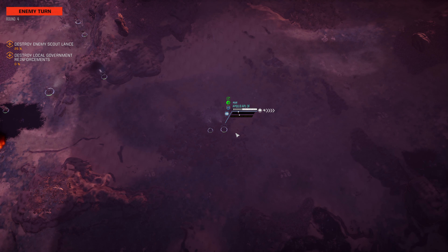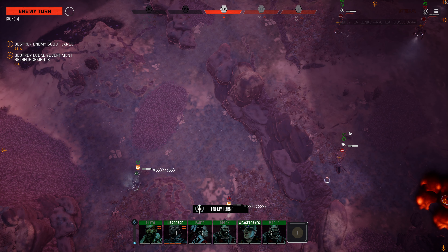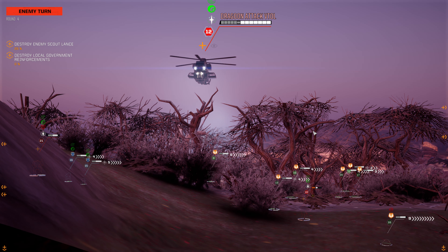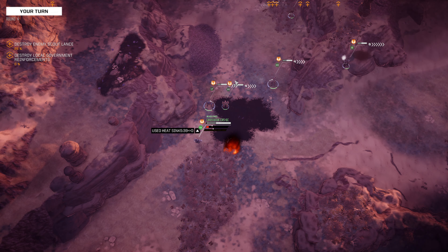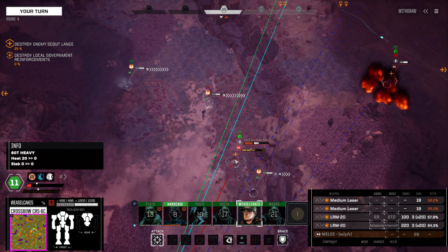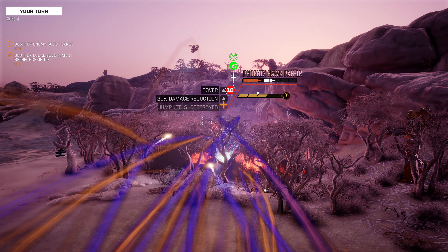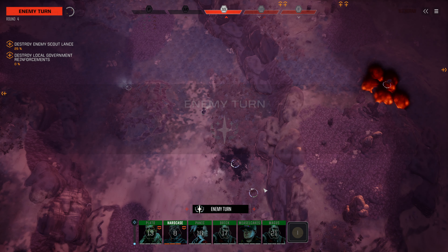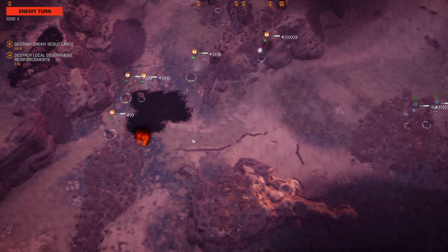Scorpion moves up, fires on the Apollo, and misses. Our Crossbow positions here with a rear arc on the VTOL — we can fire on the Ignis, or almost certainly guarantee the kill on the Phoenix Hawk, and that's what we're going to take. Not going to fire the lasers because I don't really want a stray shot. That's a lot of damage to the Phoenix Hawk, but the crits were kind of crappy and the clustering was terrible. It's just mildly awkward.